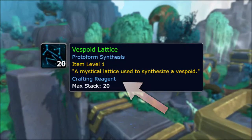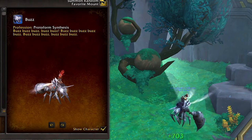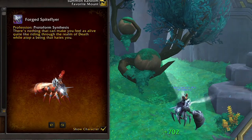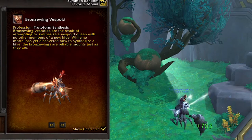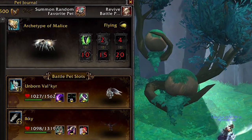First and foremost, let's see what the Vespoid Lattice is. It's a new protoform synthesis reagent that is used to craft 4 wasp mounds and a battle pet. These actually are looking pretty good — I like them a lot. They have such a unique model, and same goes for the pet.